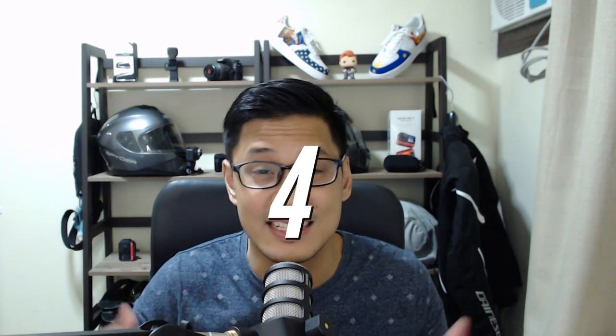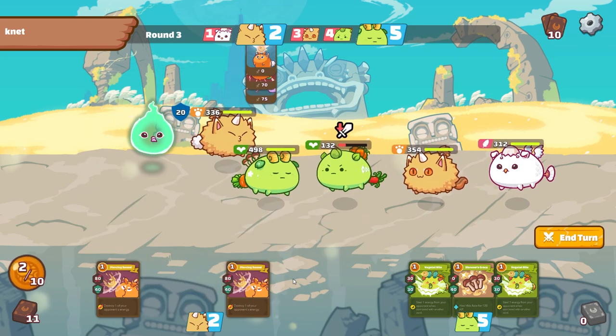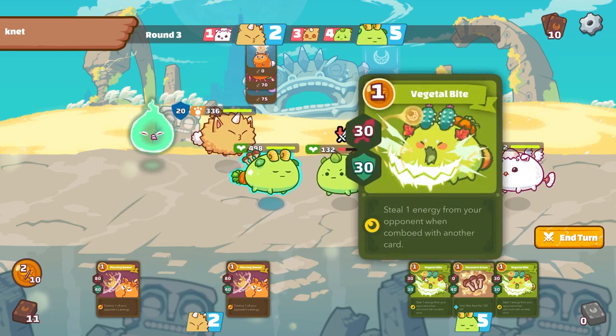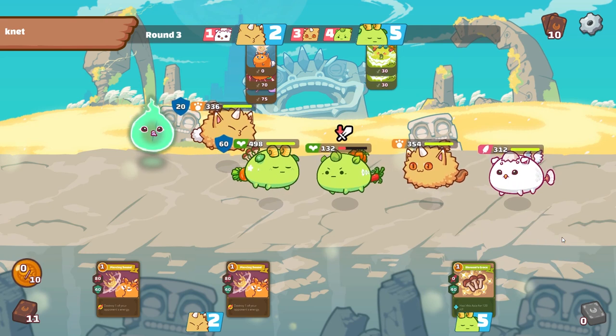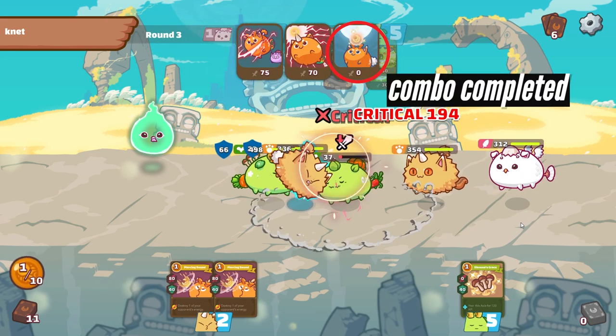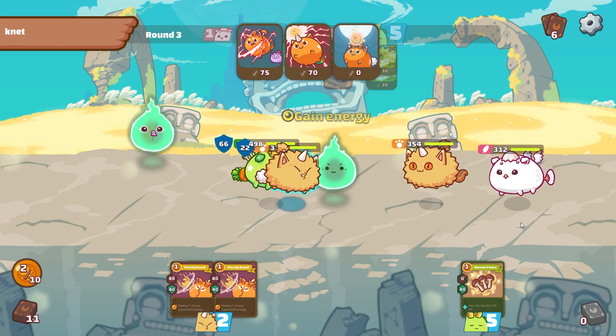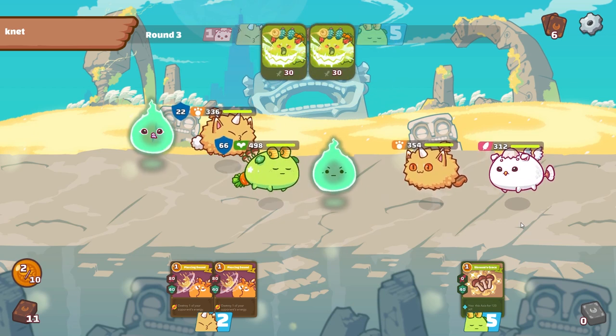Reason number four is that zero cost cards can still be used in a combo. It's definitely not the most efficient card for a combo, but you have that option, and some of these cards like Nemo and Leaf Bug offer some damage as well. Rounding off your combo as the final card may just be enough to destroy your enemy.